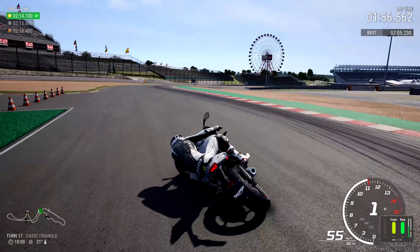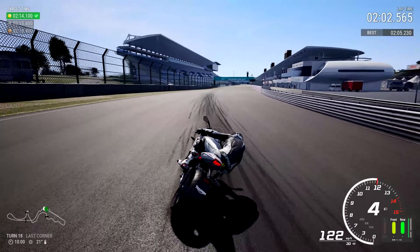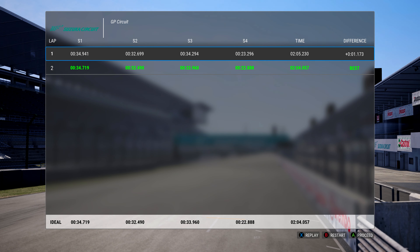Cassio Triangle — a nice flick of direction, change to the right, flick it to the left, once more to the right, and there you go — Suzuka nailed with the Triumph Daytona 675R and a lap time of 2:04.57. Those have been my two laps here in Suzuka. I really hope this guide has helped you learn and understand Suzuka a little bit better so you can go onto your PlayStation, Xbox or PC and nail the gold, just like I did today.